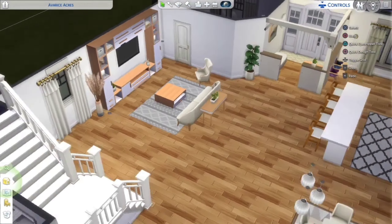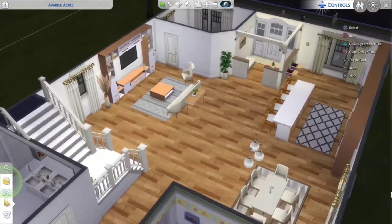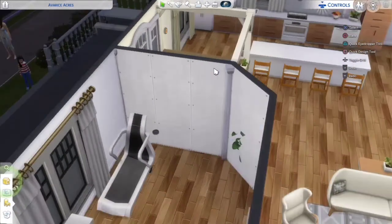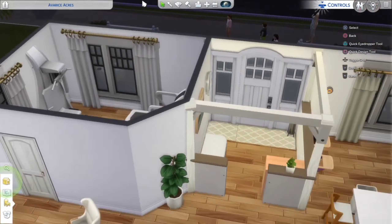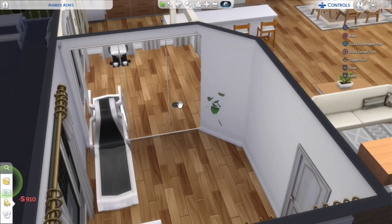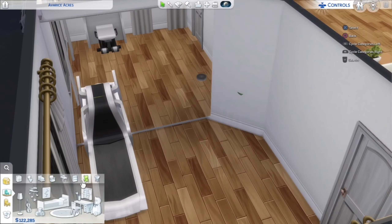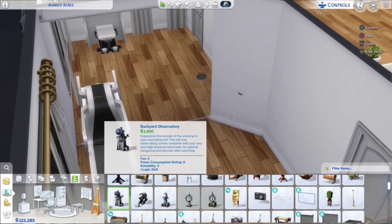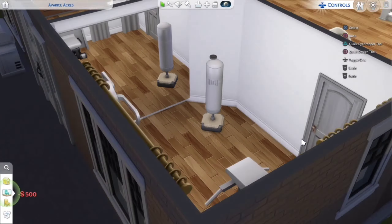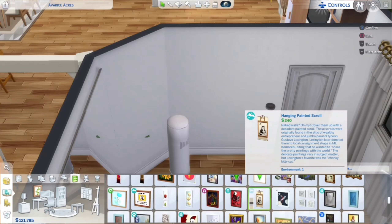It looks way better than before though, so I hope you like it. I created a little gym room downstairs because I had some extra space — I thought it was quite a good idea. I also did a cool thing at the front with columns and half walls, which I think looked quite good. And I love this plant from Dine Out — I use it a lot, it's just so pretty.